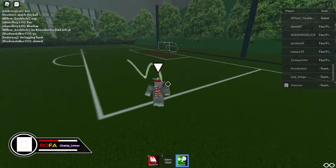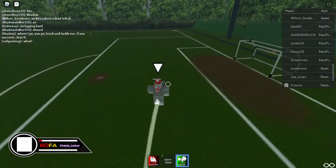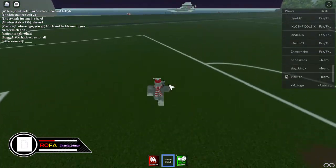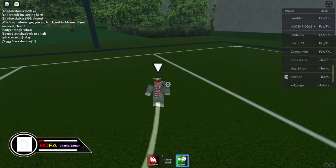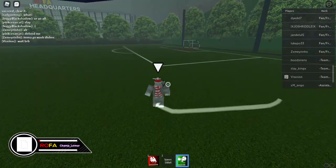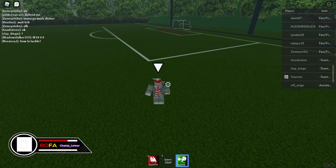Left click is better to do like this, and then when you go there, you can click and then fake shot — and then boom, there you go. That's how you do it. That's left click.